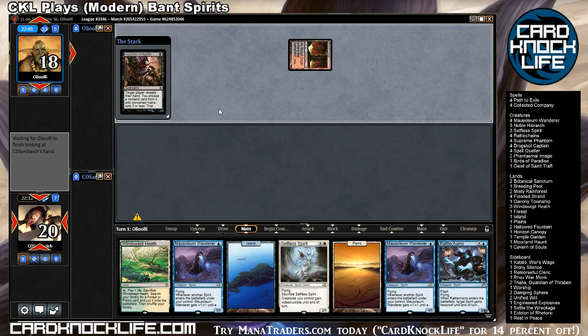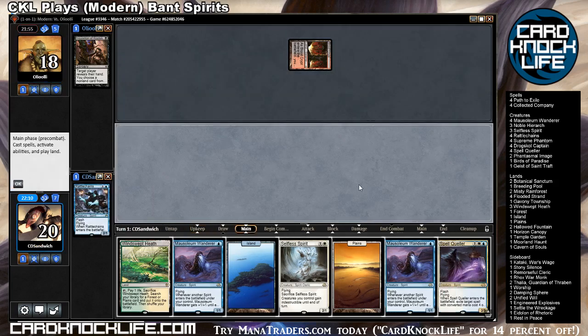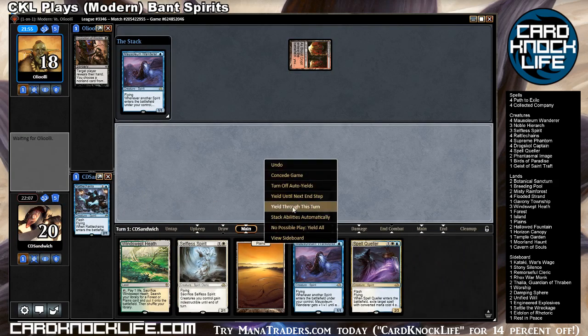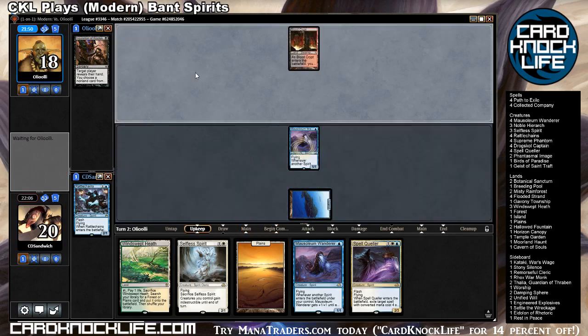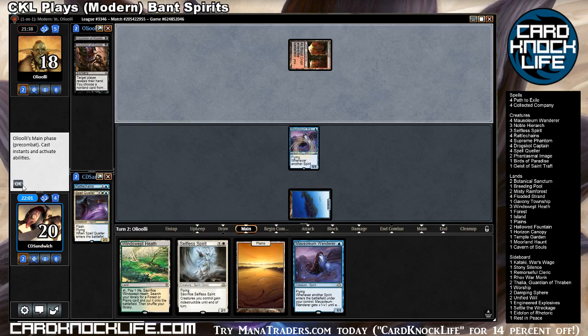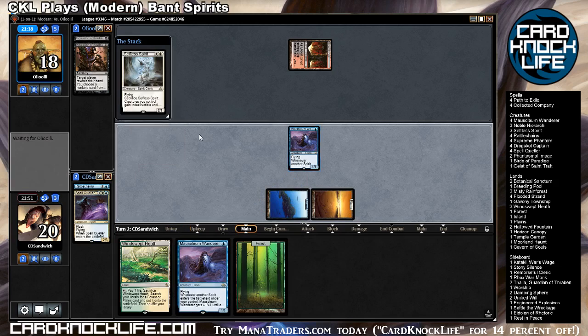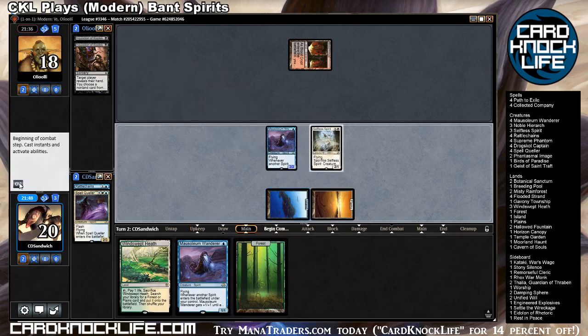I bet he gets the spirit — okay, Rattlechains. Really all the creatures that this deck plays are just solid against Pyromancer. Rattlechains has so much to offer: having flash, if you've got two cards in your hand and only one of them is a creature and they cast an Inquisition, you can flash it in to completely blank that discard spell at times, which is kind of cool. Same effect as just playing it outright, however if you flash it into play you've forced them to use their discard spell to find out what it is.